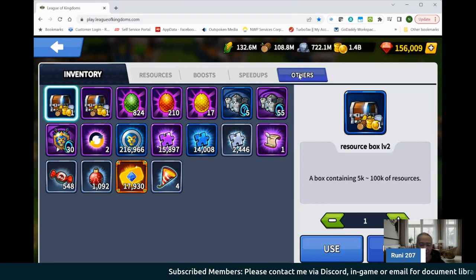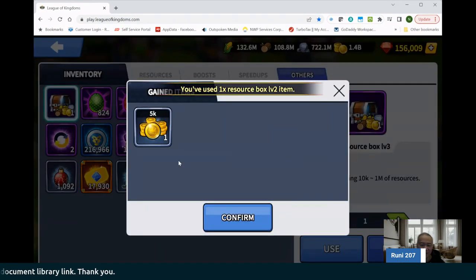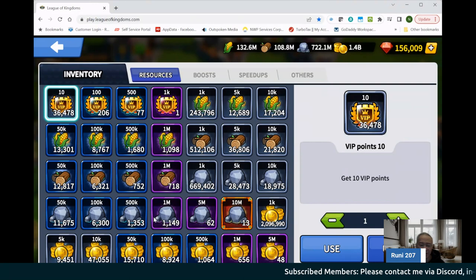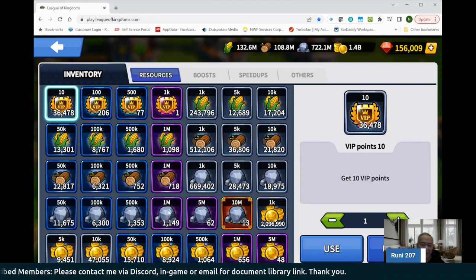Here's an example — you have these resource boxes and they come in different levels depending on your gathering. You open these and you get resource tokens. And as you can see, over time my resource tokens — and this is after I've gone through a fairly intensive continent versus continent event — I still have a fairly decent amount of resources here.